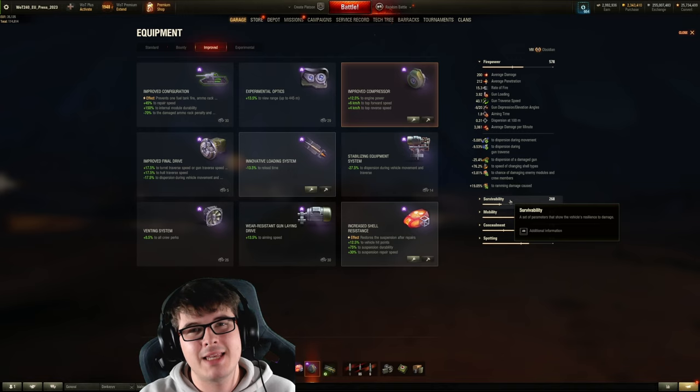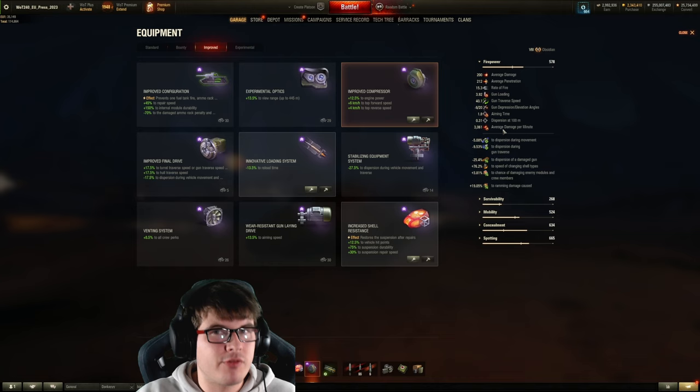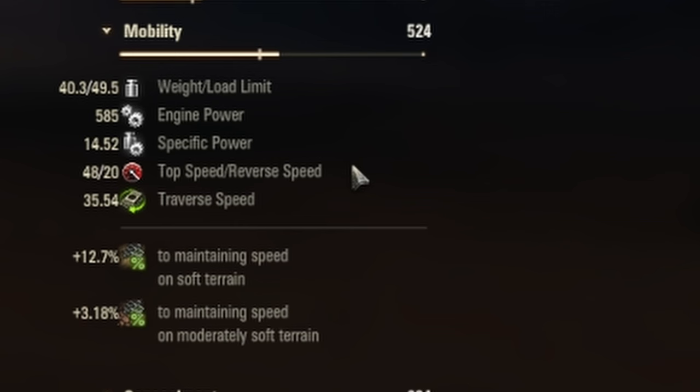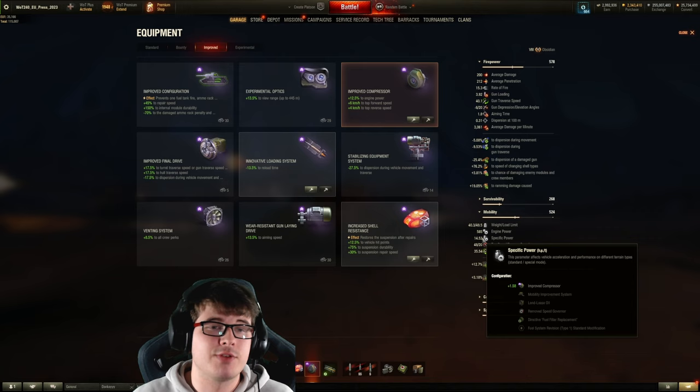We have 0.31 dispersion, fairly accurate 1.8 second aim time which is more than enough. The limiting factor is the mobility — a top speed of 48 kilometers per hour, with a power-to-weight ratio that isn't particularly the highest in the game. It is slightly improved by having the turbo, and we want to keep that speed throughout the game, which is why I've gone with this setup.